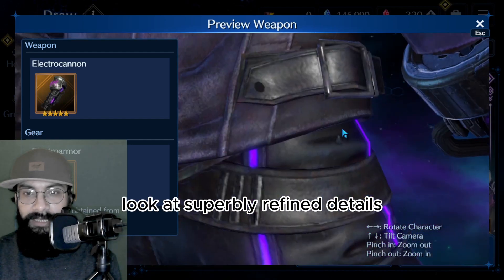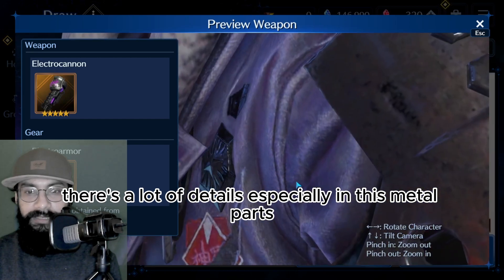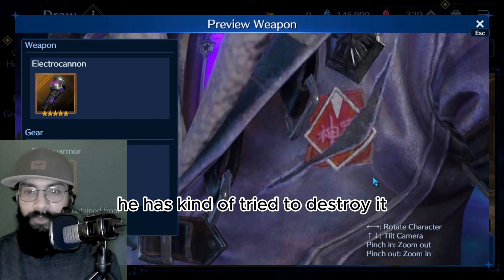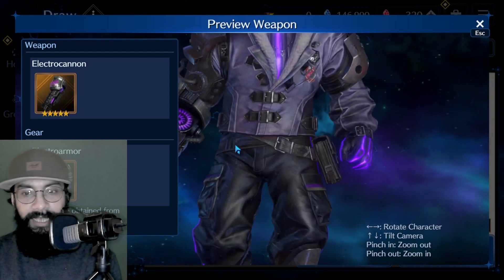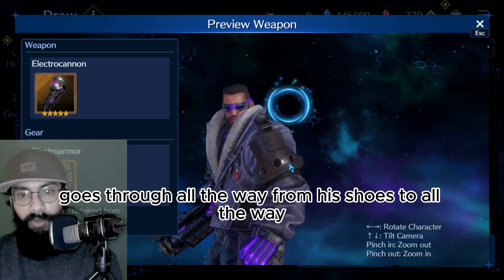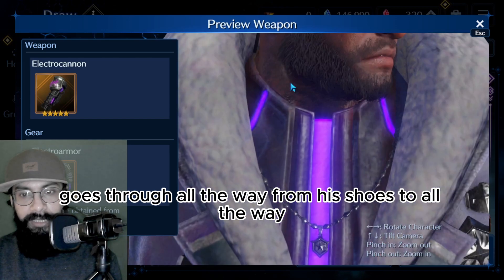Really refined details - there's a lot of detail especially in the metal parts and of course the logo. He's kind of tried to destroy it. There's a neon-shaped design and this neon color goes all the way from his shoes up to his sunglasses.